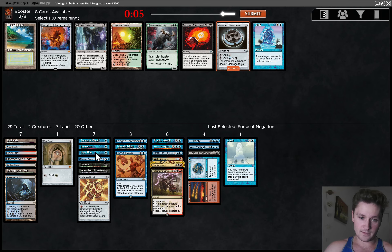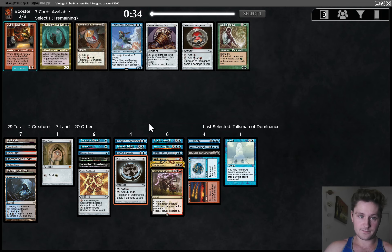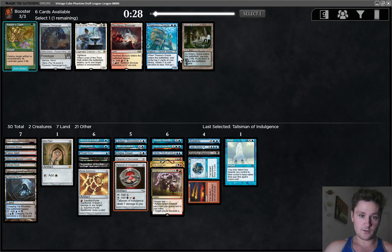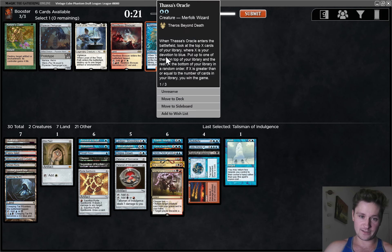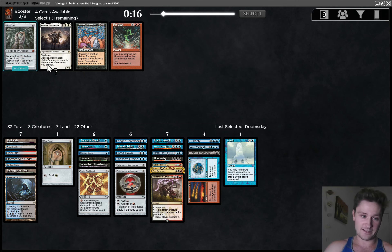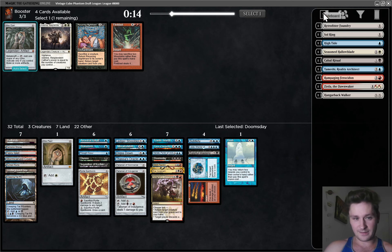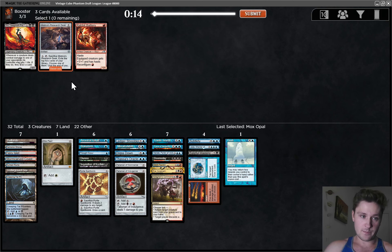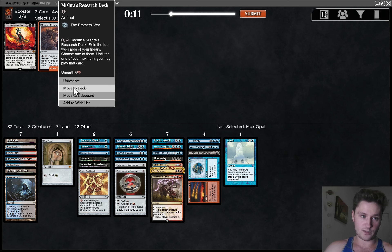Let's cut this High Tide. Frantic Search is a maybe. This Talisman did wheel — interesting. There's also Top. Top doesn't look that good with relatively few ways to shuffle — it's good with Thoughtscour, but that's kind of it. I think I actually am going to take this. So that's the Oracle wheel — that's a good sign. Watery Grave is tempting, but I think I will take the Oracle here and just be all in on this Doomsday wheeling. Yes — I thought it was very, very likely, but still good to see that it's 100%. Mox Opal — there's a world where that becomes good, but that's not what we're doing. Mishra's Research Desk actually looks pretty good here, I think I will potentially play that. It's awkward if we exile Doomsday and we can't play it this turn. Time Warp — good late pickup.